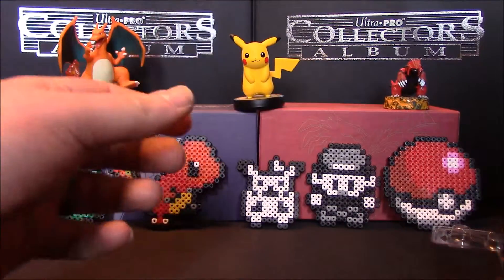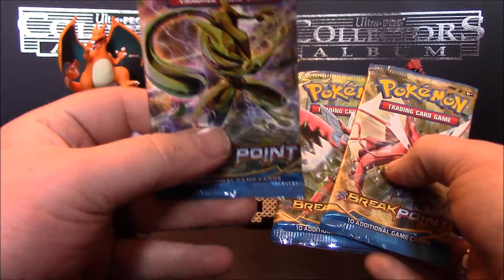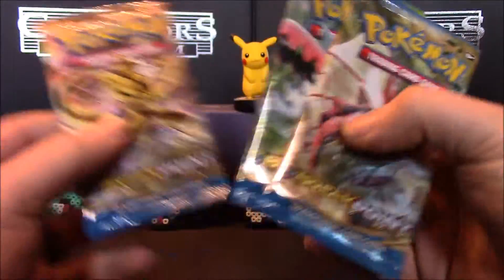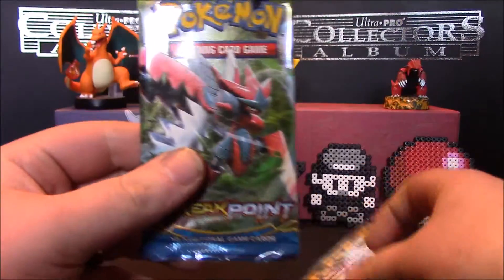Okay, onto the cards. On these cards we have a Greninja Break, a Mega Scissor, and a Shining Gyarados. We'll leave the Break till last, seeing as it's a Greninja and I'm Pokemon Ninja.